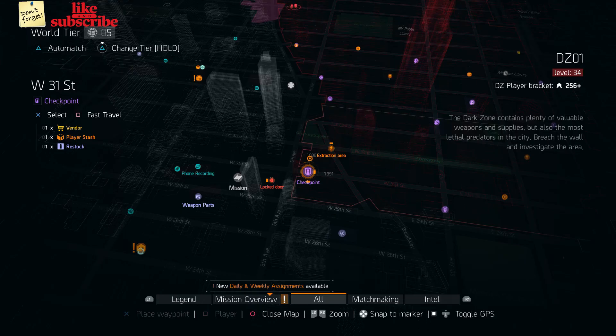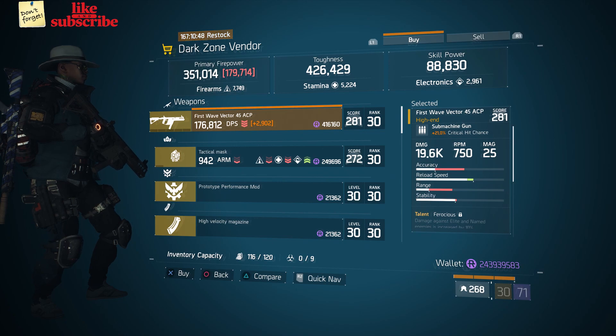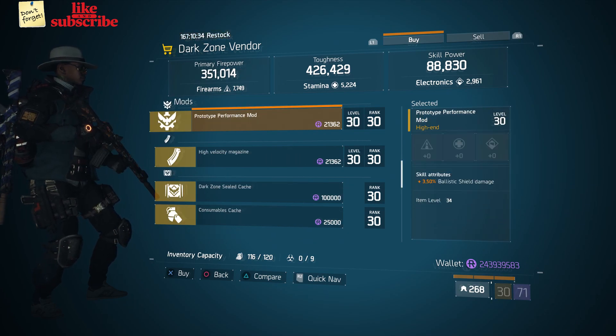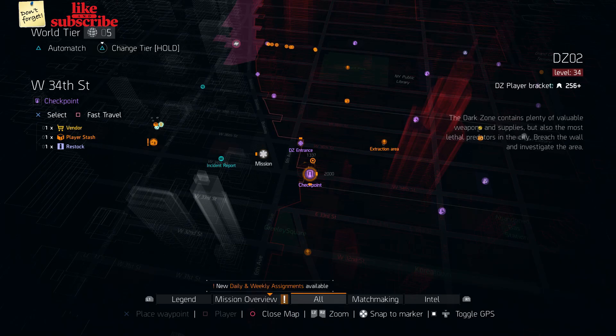For our next gear items, head over to West 31st Street checkpoint. The dark zone vendor has the First Wave Vector .45 ACP with a gear score of 281, and the talents are Ferocious, Competent, and Fierce. We also got a Prototype Performance Mod with 3.50 ballistic shield damage.